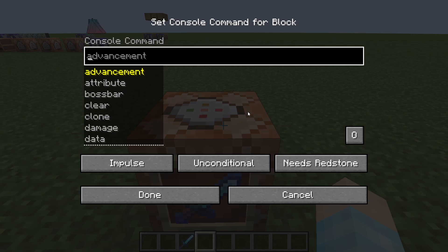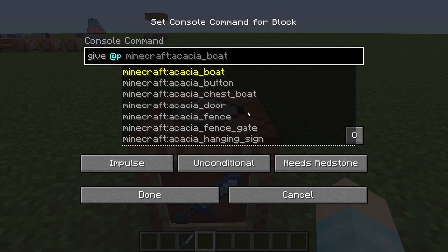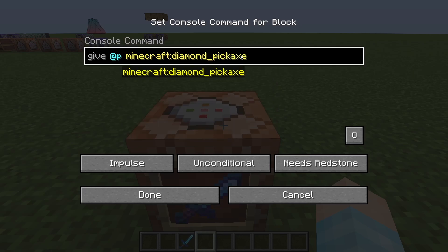So basically what you're going to do is give yourself — what do you guys want? A diamond sword? Okay, let's do a diamond pickaxe actually. I feel like we can give ourselves a Fortune 100 pickaxe, right? Actually, don't do that.